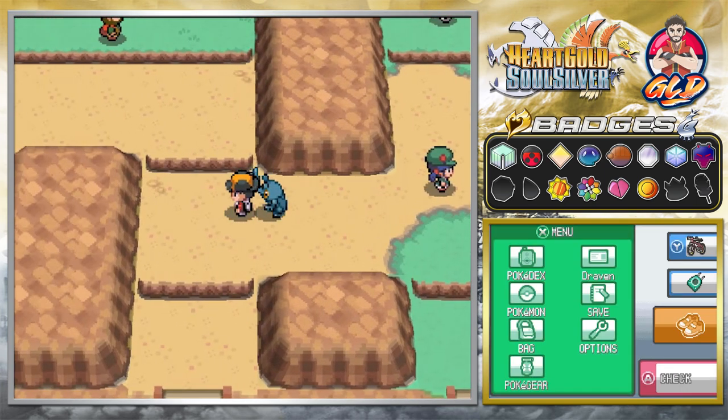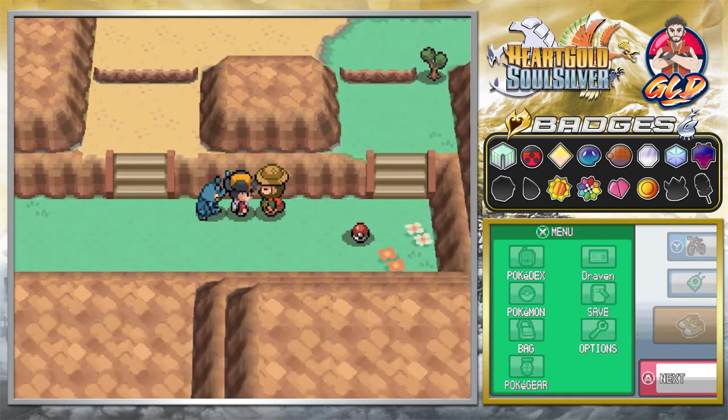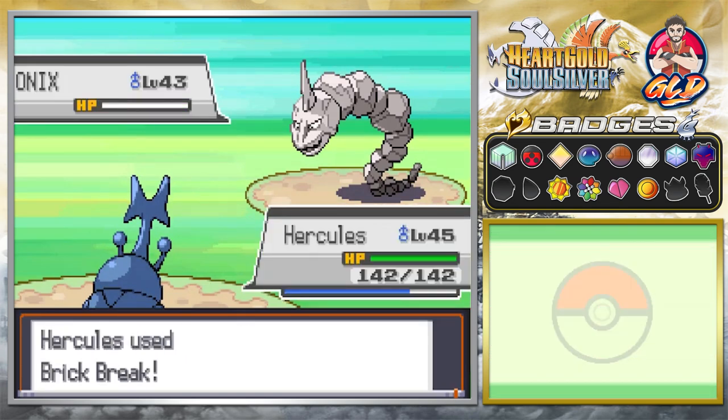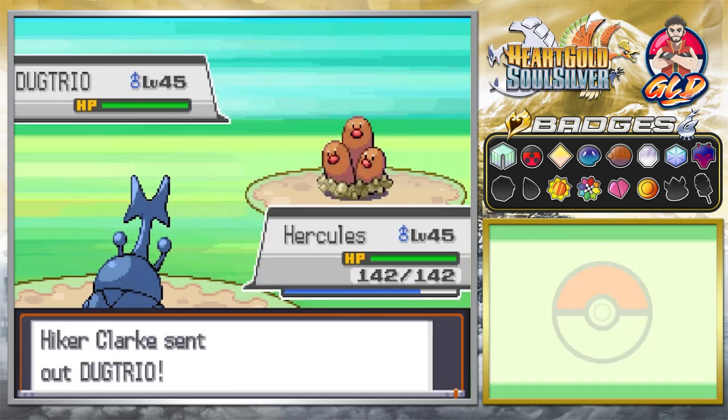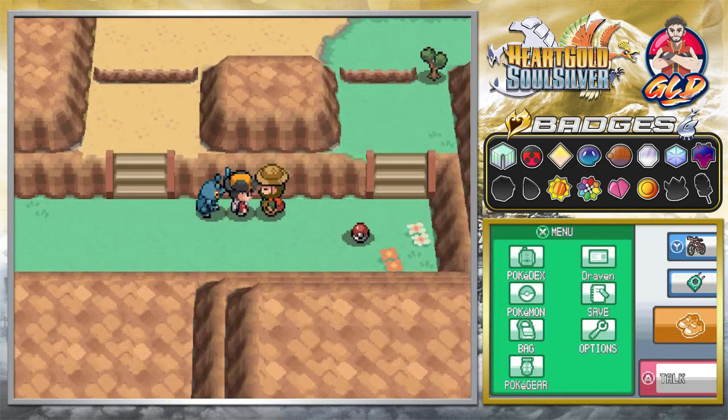We do need Cut. He's got himself an Onyx — there we go. Mud Bomb hits us, and just like that, we get our win.